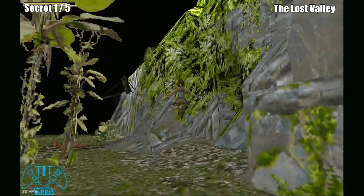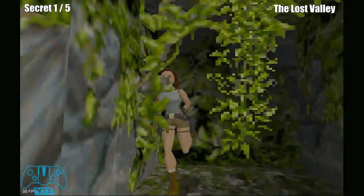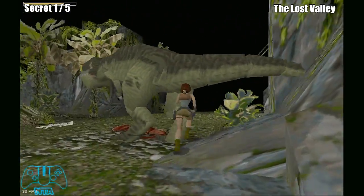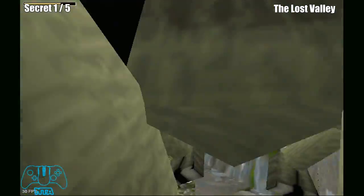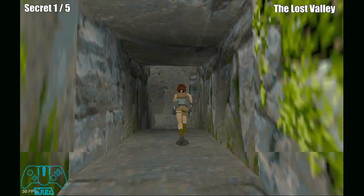As soon as you start the area, you may not get attacked by the T-Rex, but stay to the right-hand side and go through. That's just me taking a wrong turn like a dumbass. But once you go past the waterfall, you will find that there's a turning to the right, just before the broken pieces of bridge on the floor.